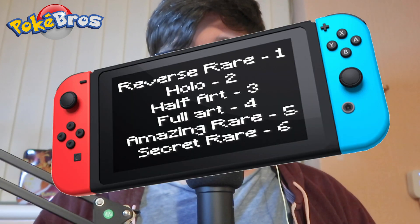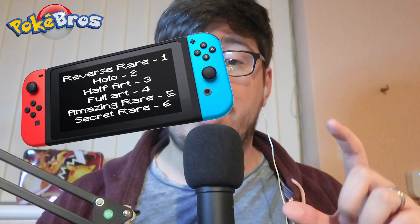If you get a reverse rare — a reverse holo card that's a rare in the set — that's one point. A regular holo card is two points. A half-art card is three points. A full art — V full art, V-Max, or trainer full art — is four points. Five points for an Amazing Rare, and six points for a secret — gold or rainbow. And if you pull Rainbow Pikachu V-Max, you win automatically.